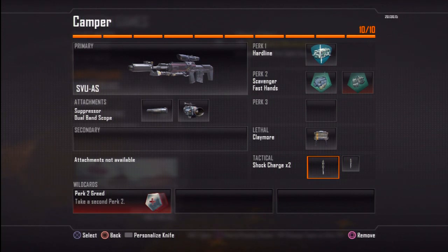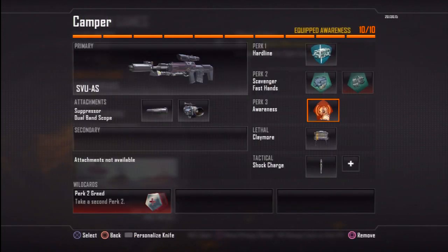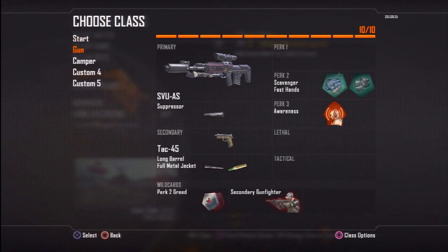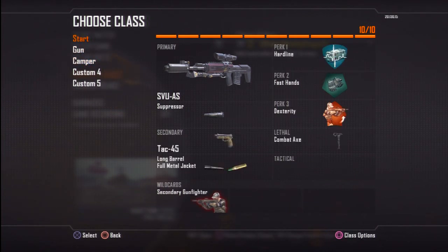This class, as the name insists, is obviously a camping class. So yeah guys, those are pretty much my three classes. If you're just going to start sniping, obviously use the first class setup. The second is the class I want to use later on, and the third is going to be a more defensive sniper setup. So like the video if you liked it, subscribe if you want to see more of my videos. I'm MonkeyDragon — that's all I got, guys. Peace.